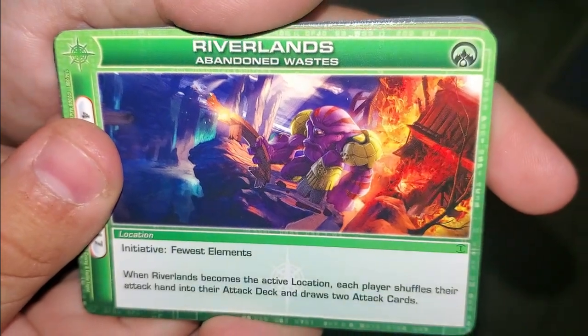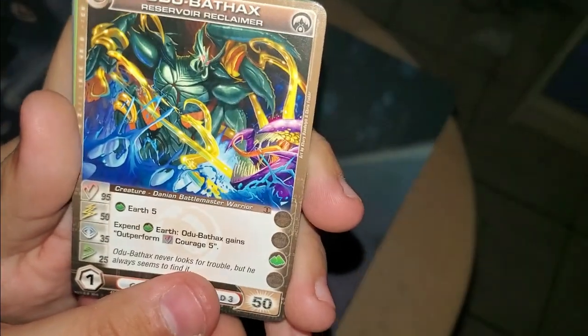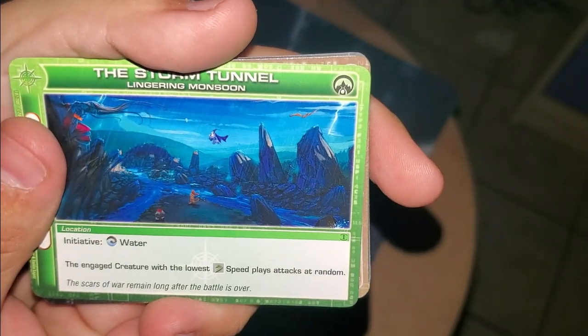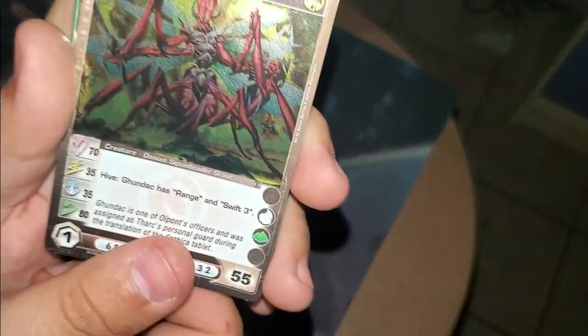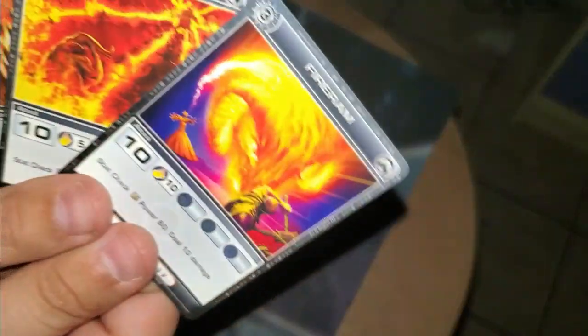Next pack. We have the Riverlands Abandoned Wastes — let me get a little closer. There we go, that's much better. Riverlands Abandoned Wastes. We have Odoo Banthax. The Storm Tunnel during the Ligering Monsoon. Another Gundak. A Silent Requiem. Mipidum Valley. Fire Ram, Sudden Flare, and Clean Slide.